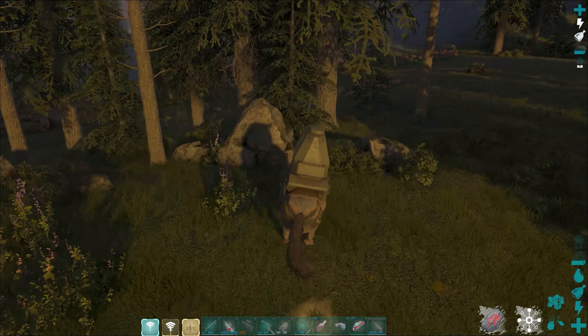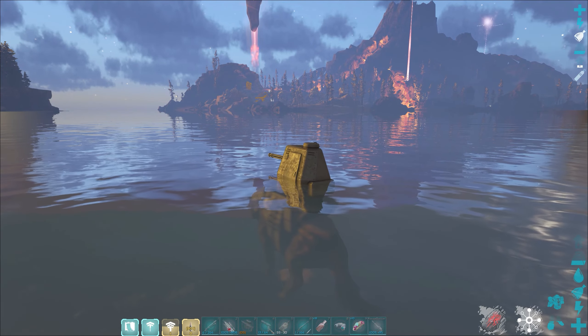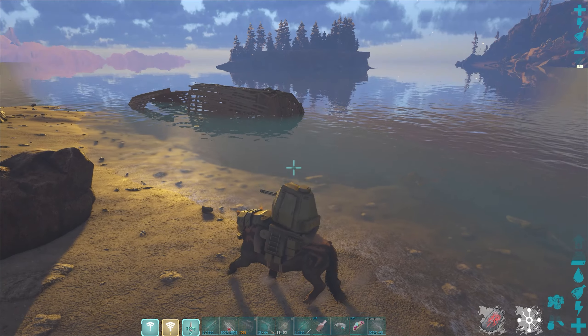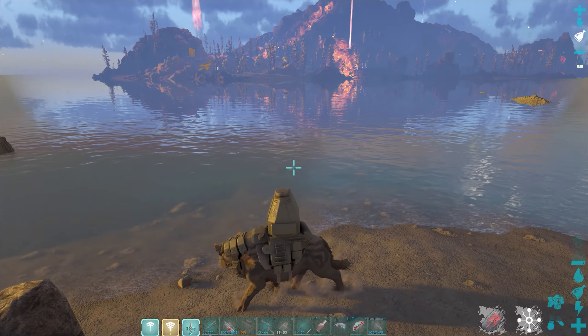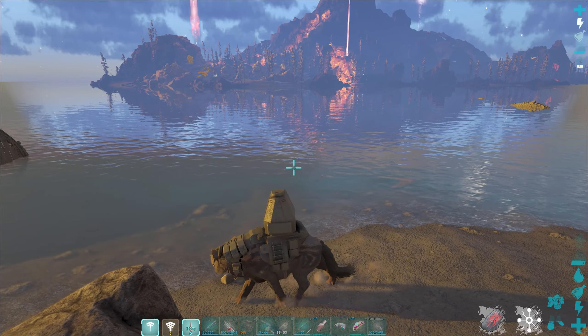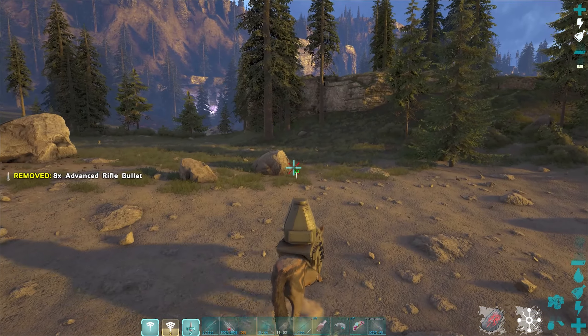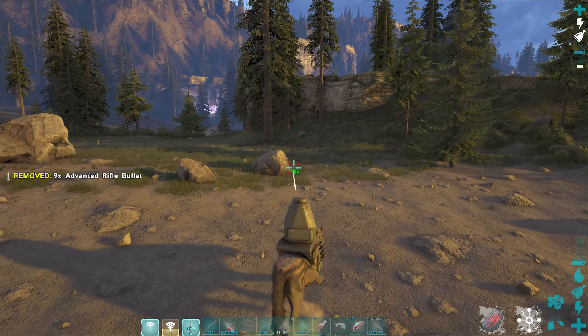Now let's take a look at the controls for the Andrewsarchus. Left click is a bite, right click is kind of a back kick, C is a dash, and X allows you to walk on the ocean floor. If you switch into turret mode by hitting left control, you can still bite with left click but also hold down right click to shoot bullets.